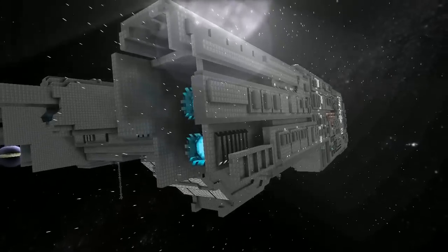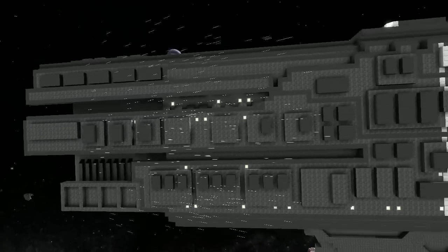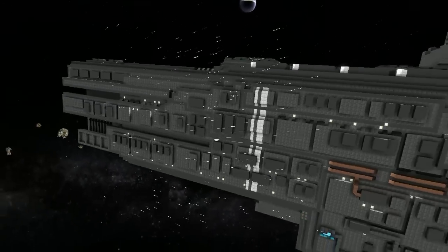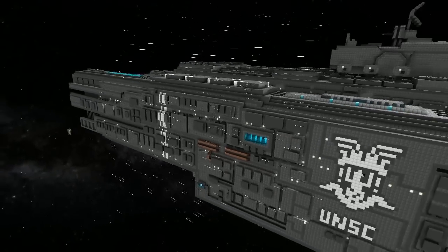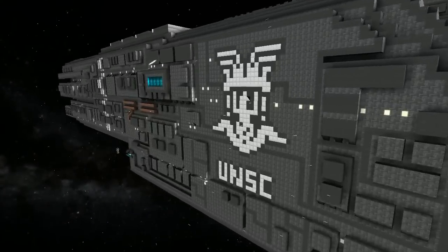One of his signature things seems to have been the use of rock along with hull in order to give a different texture to the plating at distance. This gives a little bit more to the hull detailing at a distance.